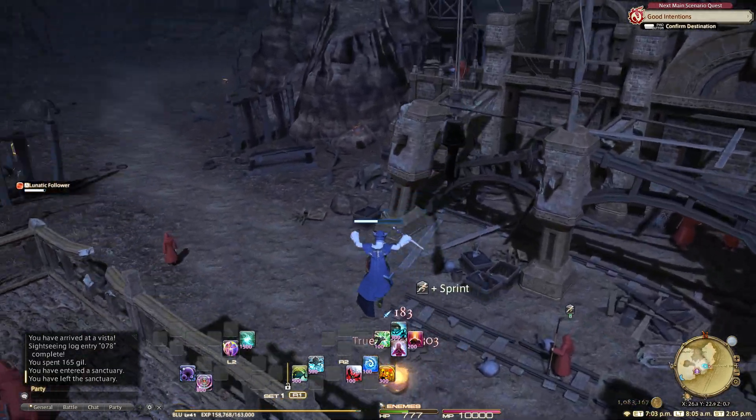Next up, here in Outer La Noscea, we're heading for coordinates 15.4, 10.1, available during rain and showers from 6 PM to 5 AM Eorzean time. I've got an idea — can't quite get up there, so jump to this, then jump up, jump up — there we go. The emote is listed as Lounge on the sightseeing log helper, but apparently it's just Sit.